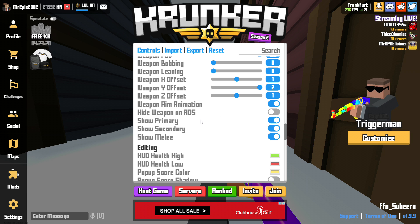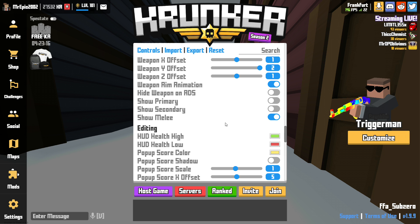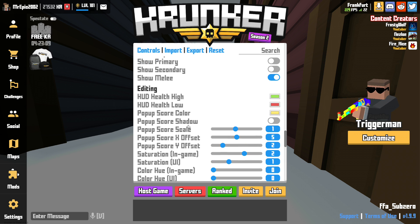Hide weapon on ADS I have off because I have show primary and show secondary off as well. I keep melee on just so I don't get confused if I switch to my melee by accident and my gun doesn't shoot.